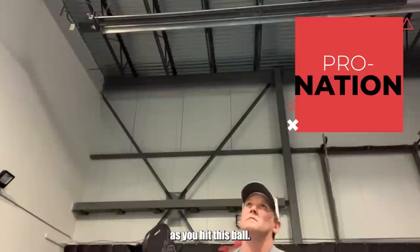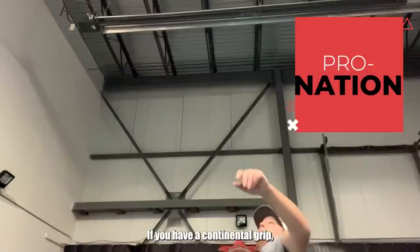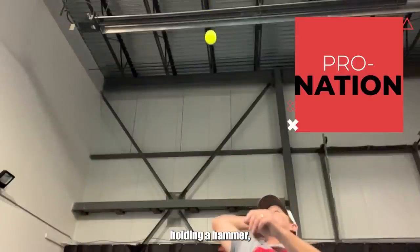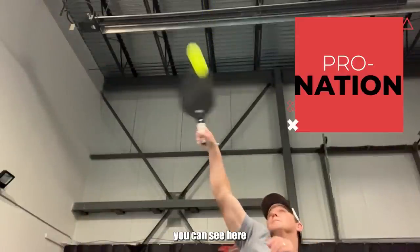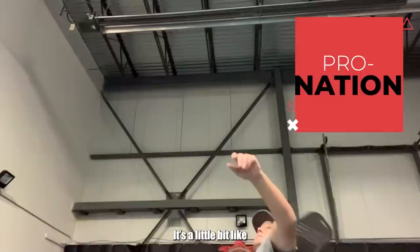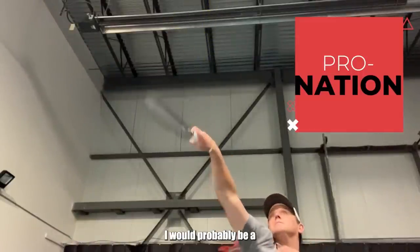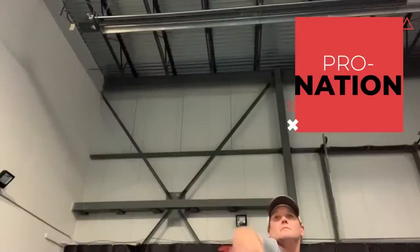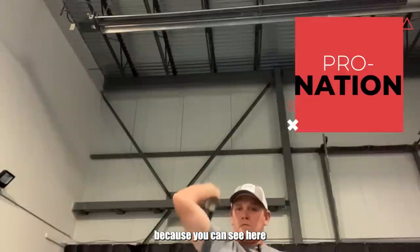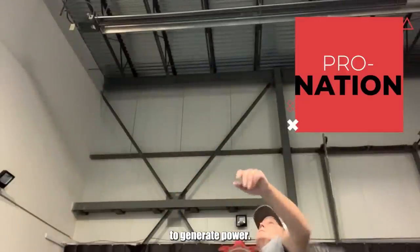You're also going to want to pronate as you hit this ball. Pronating is really just turning — turning your hand. If you have a continental grip, kind of like you're holding a hammer, then as you go up for the ball, you can see here how my hand and wrist turn and you get that pronation. It's a little bit like looking at your own palm and then turning to high five your friend. Pronating is really important because using your hand, wrist, and forearm is a great way to generate power.